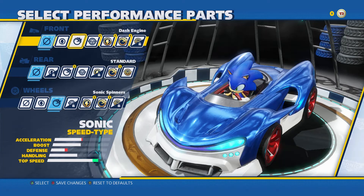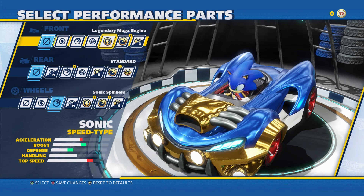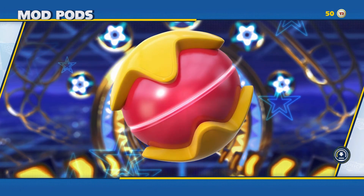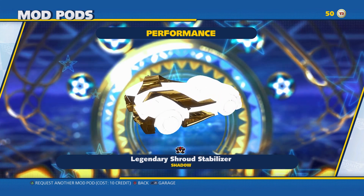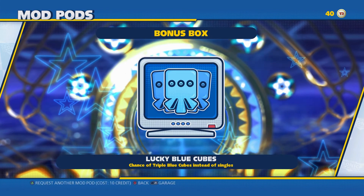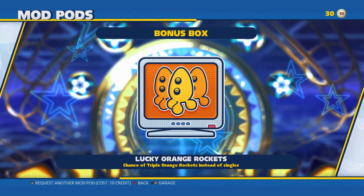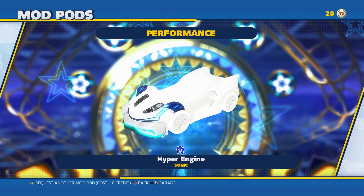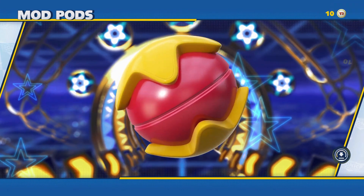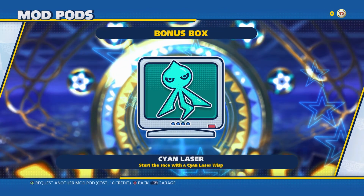You can customize the vehicles with different parts for better performance, and customize the look with different styles, colors, and vinyls. You unlock customizable parts by using in-game credits earned from beating races, coming in top places, or completing certain tasks. Each part you receive is random, so you might get a part for the vehicle you're driving or one you don't — it just depends.